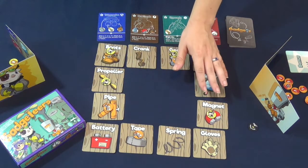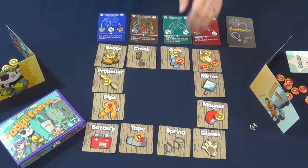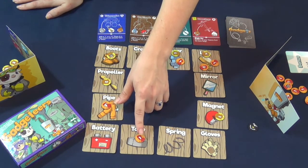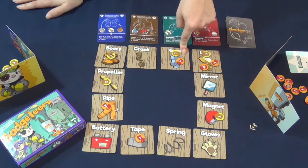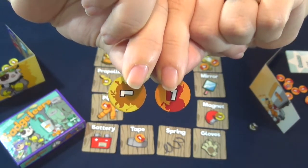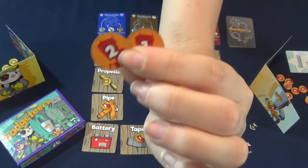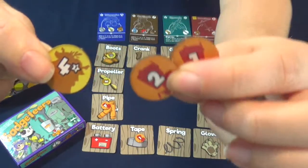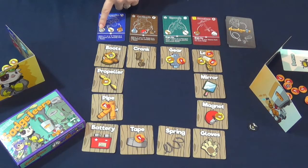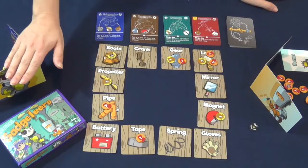Once players have placed all five of their tokens they move into the gadget phase. Starting with the first player, we look at what parts they have control of. The first player has control of the tape as they are the only one with a token on it, and the same with the pipe. But on the gear, both players have placed a one, which means there is a tie — therefore neither player gains control of this part this round. On the lens, the orange player placed a two and a one, equaling three total, but the yellow player placed a four, giving them control of the part. Because the first player did not get the tape, pipe, and lens needed to build their gadget, they passed their turn. Now we go to the second player.